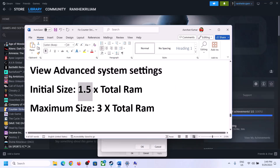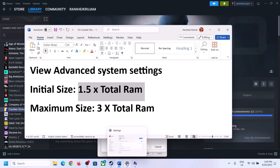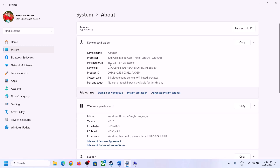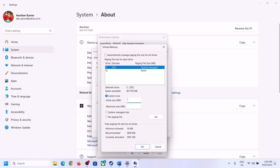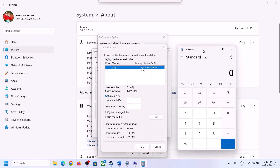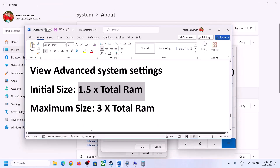Once you select the right drive, put a check on Custom Size. For the initial size, the formula is 1.5 times your total RAM in megabytes. You can check your total RAM in Windows Settings under System > About. In my case it is 16 GB. To convert, open Calculator — 16 GB multiplied by 1024 equals 16,384 MB.